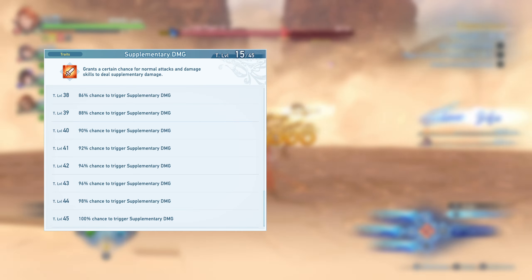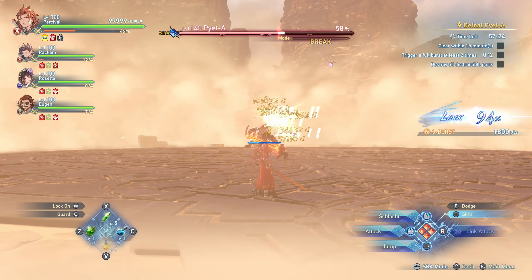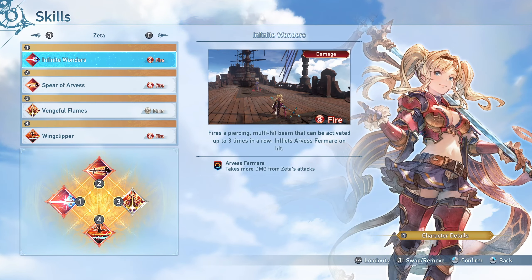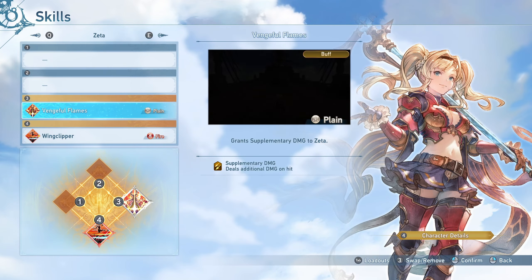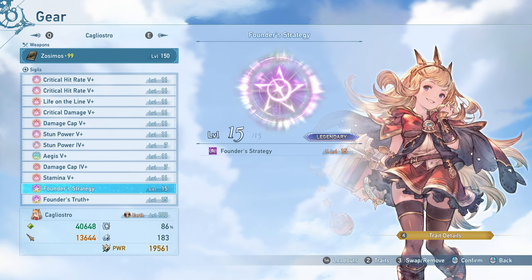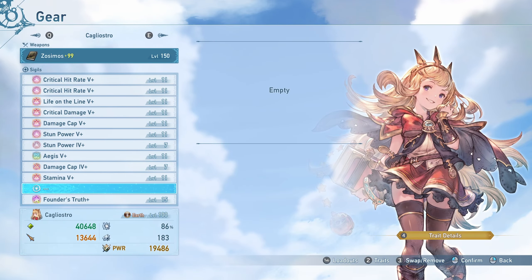If you have more sigil slots, supplemental damage and uplift can be used to round out your build. Now let's move on to character specifics. The AI will perform fine with most standard skill builds, but in some cases you'll want to make minor adjustments. Certain characters don't effectively use both glass sigils, so I'll go over which ones are unnecessary and which to take.